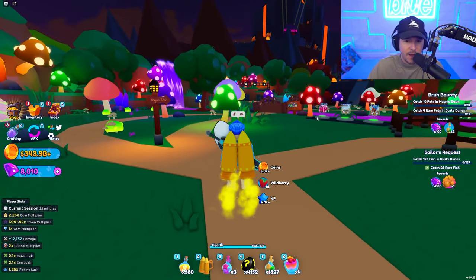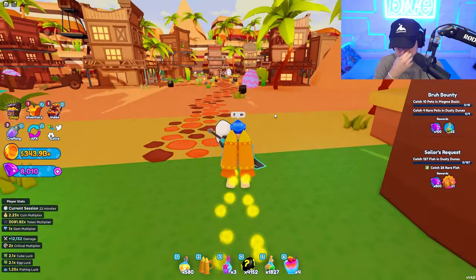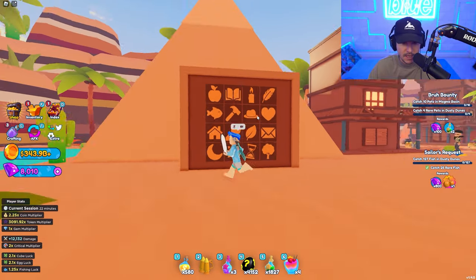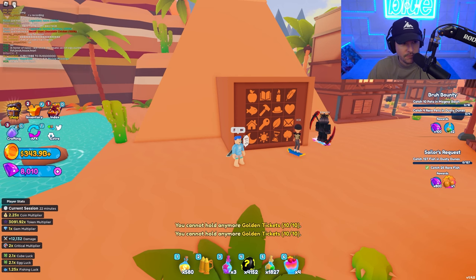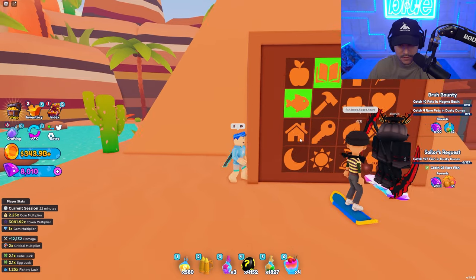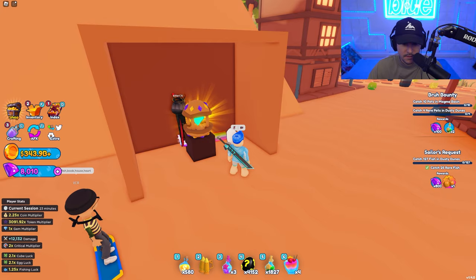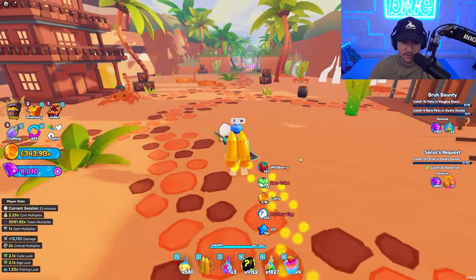Now we have four out of eight eggs — we'll find the rest on stream. Our goals are to capture all the fish and figure out the secret code in the desert. It's called the ancient egg. Let me try: fish, book, house, heart. Wait — that's actually it! Fish, book, house, heart — that's the code! So we don't have to solve that puzzle anymore. I don't know how somebody figured that out, but once one person solves it, it'll be everywhere.